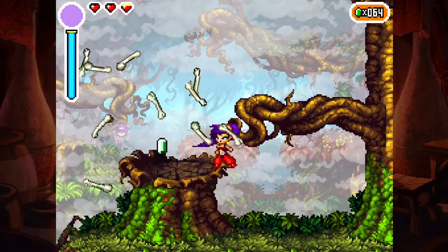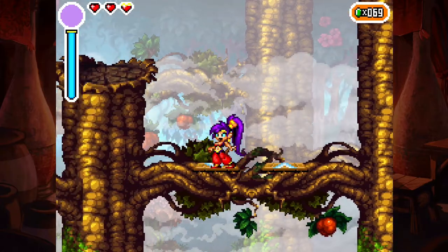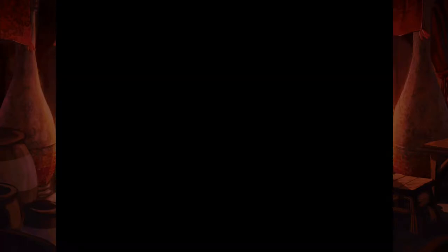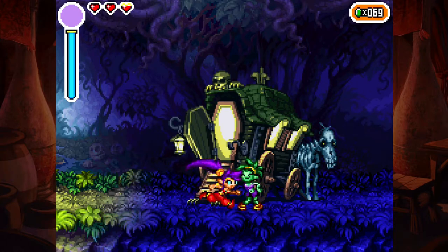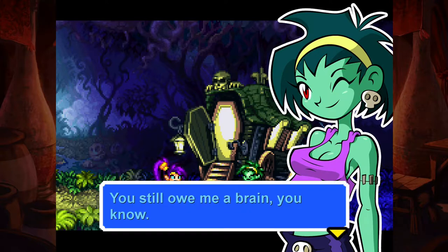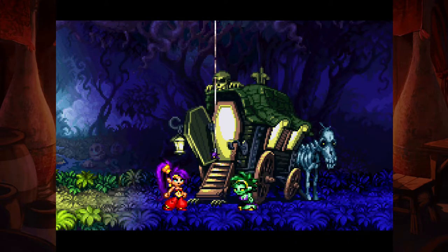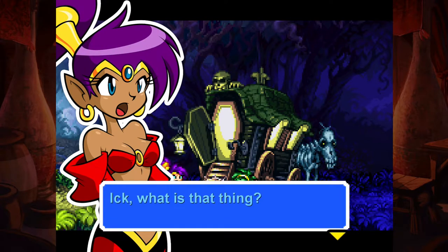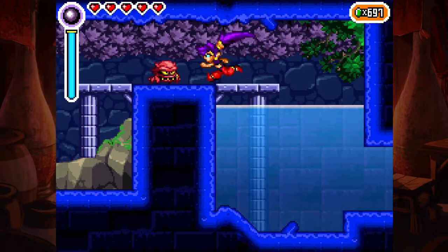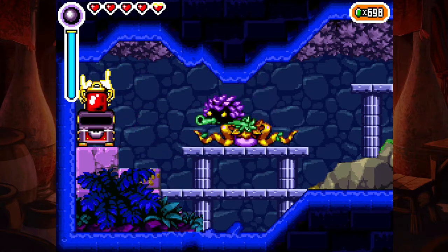Tangle Forest is one of my favorite areas because it just looks kind of creepy yet bright in its 2D pixel art form. We encounter one of my favorite characters — Rati Tops — she is a zombie girl and she likes to talk about how she wants to eat Shantae's brain. There's a lot of humor in this game. Even though I really like Tangle Forest, you can get lost in there, especially if you have to backtrack and go to dungeons or unlock dungeons, and get things like abilities or the Magic Gem.